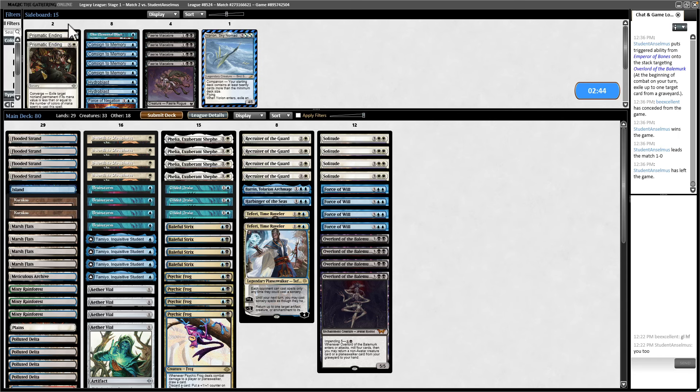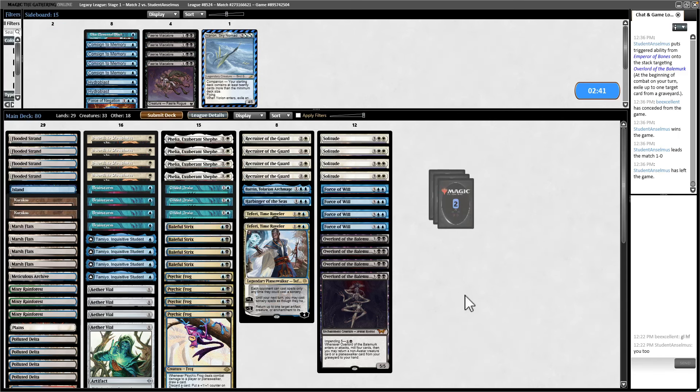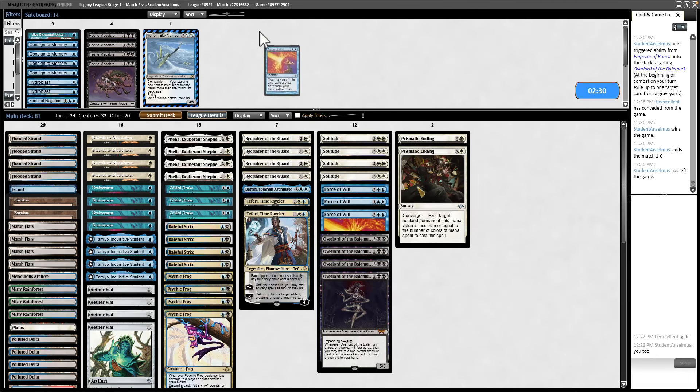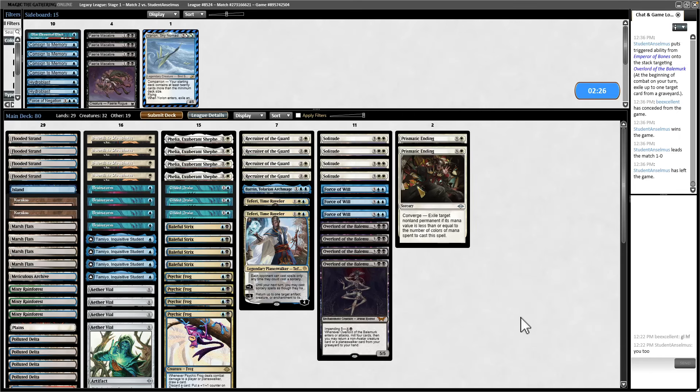Sideboard: Prismatic Ending comes in for sure — it's just a good general purpose removal spell. Nothing else makes sense. Force of Will is pretty weak here, and Harbinger is really weak since they're going to have white. I think the way we win is we go crazy with Gilded Drake, or we Tamiya-ultimate something, defending Tamiya until she can ultimate. They're not likely playing Prismatic Ending. They do have Skyclave, which could remove Tamiya, and they're probably playing all four Flicker Wisp — it's a natural combo with Overlord.